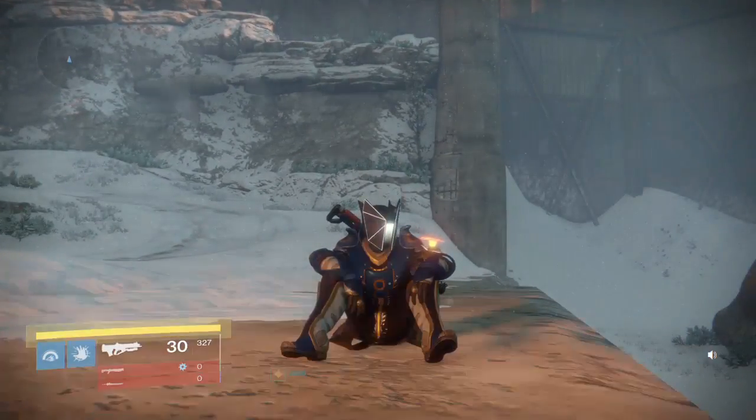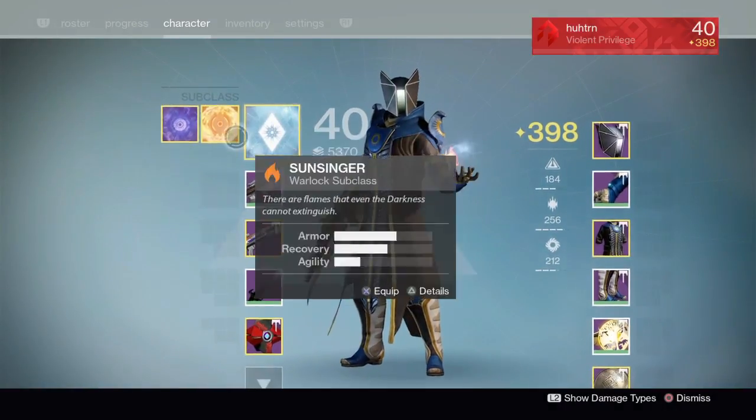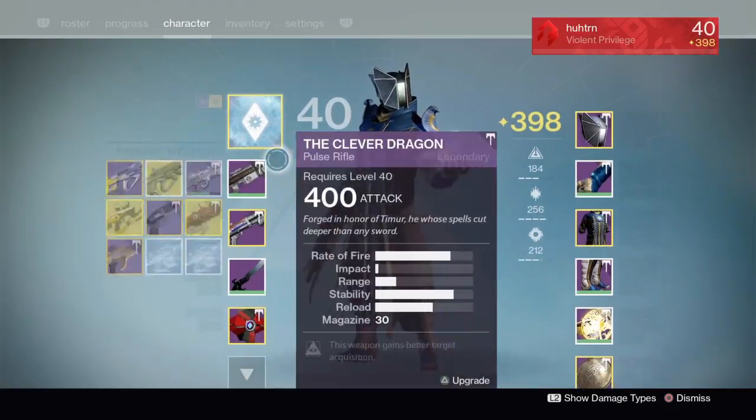My warlock is here right now, and if we go into his inventory, we already can see that he's equipped with Stormtrance. That's what we're going to be going with in this video, so what exotics would I use?